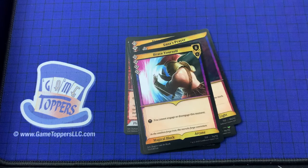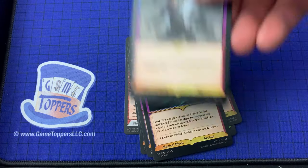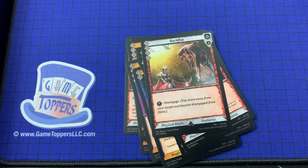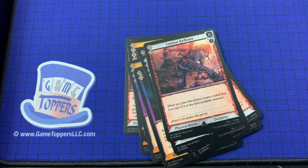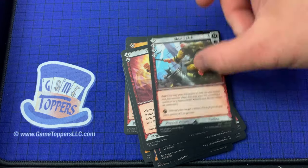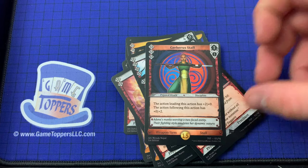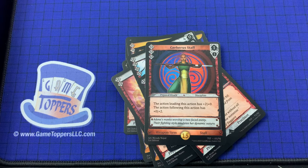End's Prayer, Brace Yourself, Force Blister, Sublimate, Swift Escape, Backflip, Combat Reflexes, Flurry of Fists, Shield Kick, Aimed Edge — we've seen those. Cerberus Staff — 3 cost, 1 and 1. The action leading this action has plus 2 plus 0; the action following has plus 0 plus 2. Weapon item, staff.